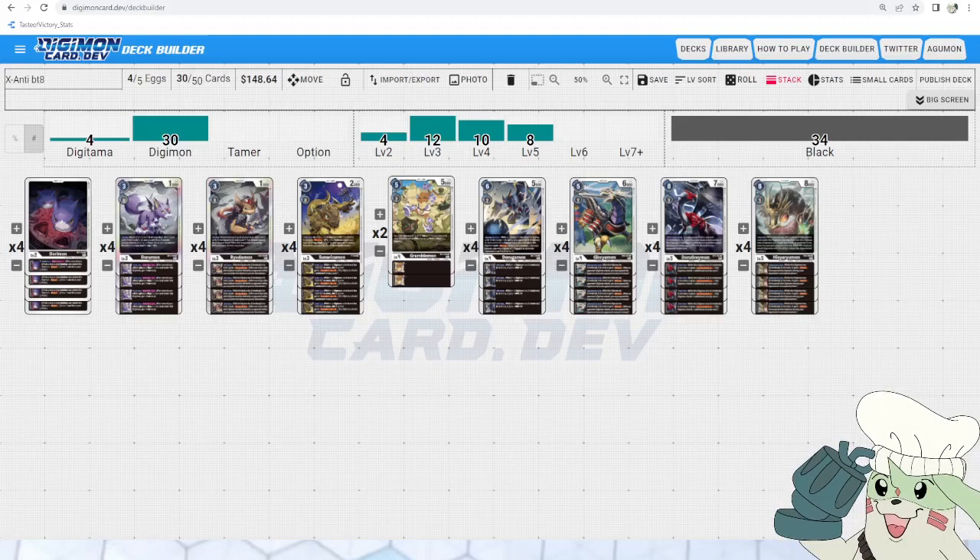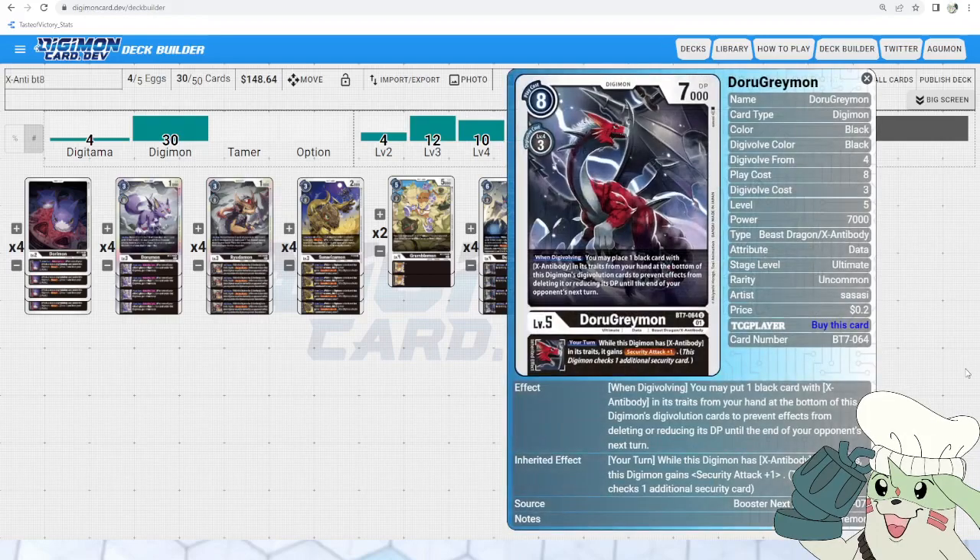For our ultimate lineup, we are only running 8 because we want to focus on having X Antibody in our traits for all the synergy of our effects and inheritables. First up is Dorugreymon, one of the most important cards in this deck — it's a 3-cost digivolve, and when digivolving you may place one black card with X Antibody in its traits from your hand at the bottom of one of your Digimon's sources to prevent effects from deleting or reducing its DP until the end of your opponent's turn. Yellow is still going to be popular, and Mastemon has a lot of DP-minus options, so that protection is really good. Its inheritable: while this Digimon has X Antibody in its traits, it gains Security Attack plus one.